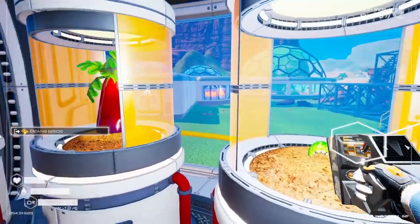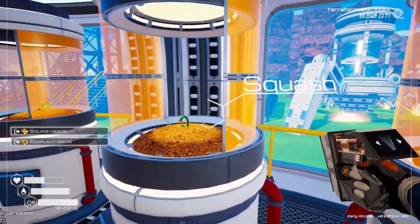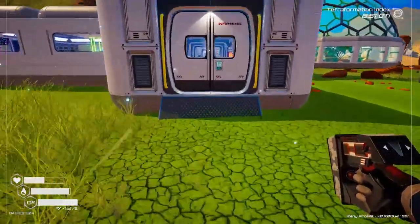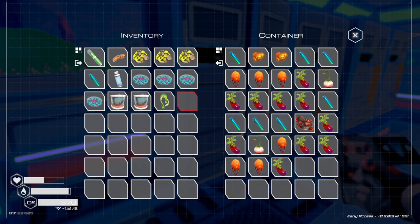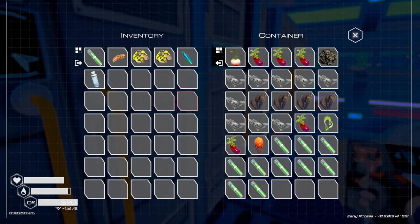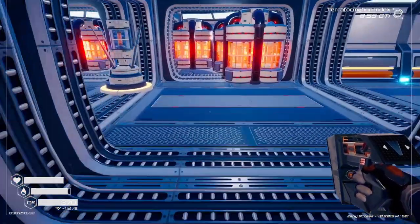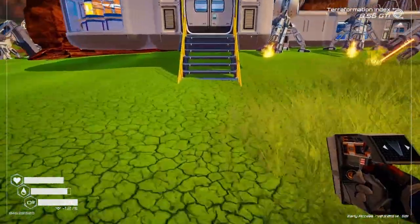I want to grab food first. It's good to have this stuff harvested because it's better to have it sitting in a storage unit so you have it when you need it. Let's put this stuff in here too. Oh, what do we got — high quality food? What do we need to do to get that?